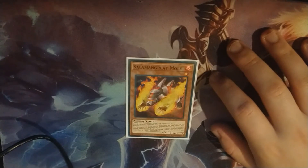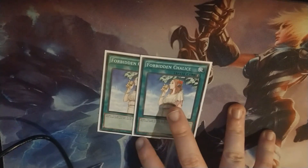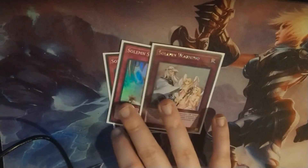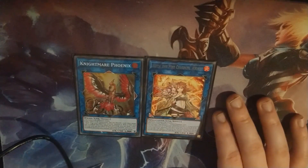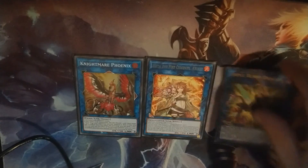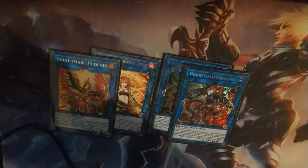Next up is the side deck. I run one Moray of Greed to recycle cards and draw in case I don't have anything or my board just got blown up. 2 Forbidden Chalice because I don't own Infinite Impermanence — otherwise I would run 3 copies of impermanence. A Solemn package: 2 Strike, 1 Warning. For links, I run 1 Knightmare Phoenix, and Hiita the Fire Charmer more for the mirror match — because I can snatch a Salamangreat monster from the opponent's graveyard and use it to further my plays. Triple Burst, Knightmare stuff, and Borreload in case I need to snatch stuff.